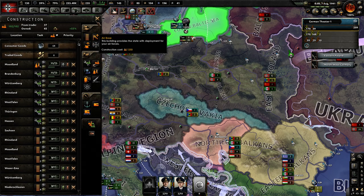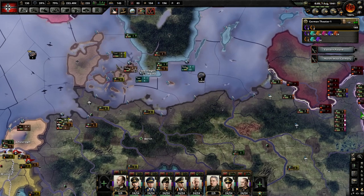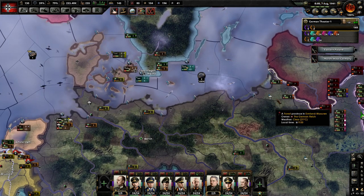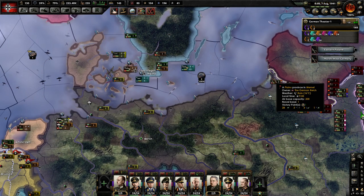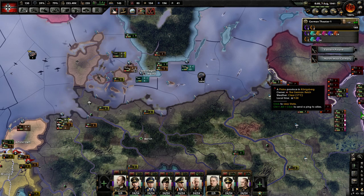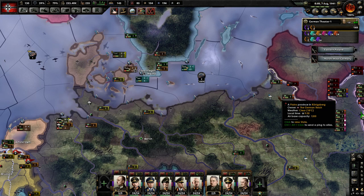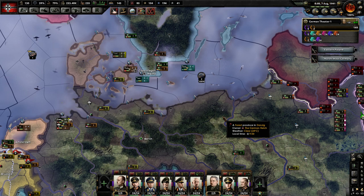I had to construct a lot of naval dockyards, and I even invaded Poland and took Lithuania's Memel in order to increase my coastline so I could build more naval dockyards. It took me until May of 1941 playing on Elite Ironman mode with historical AI to complete Plan Z.